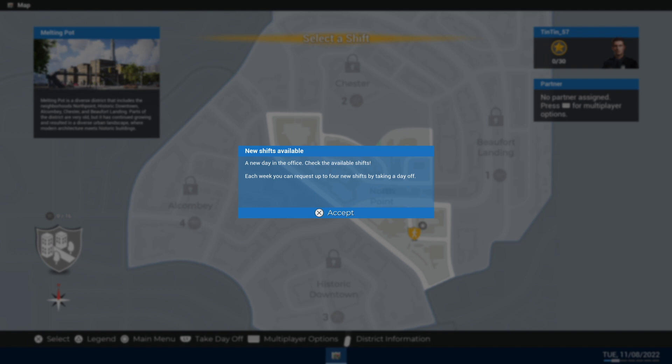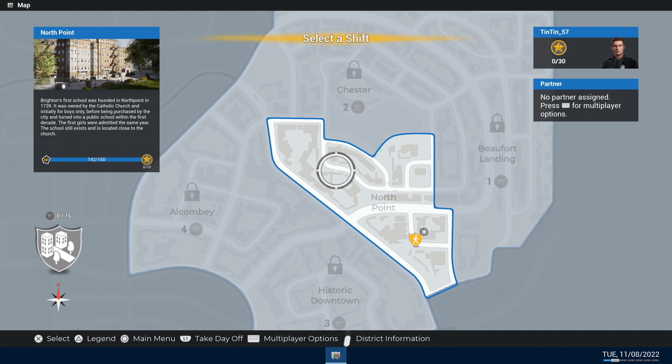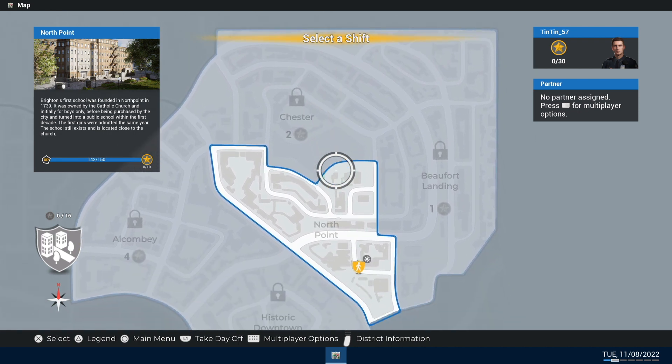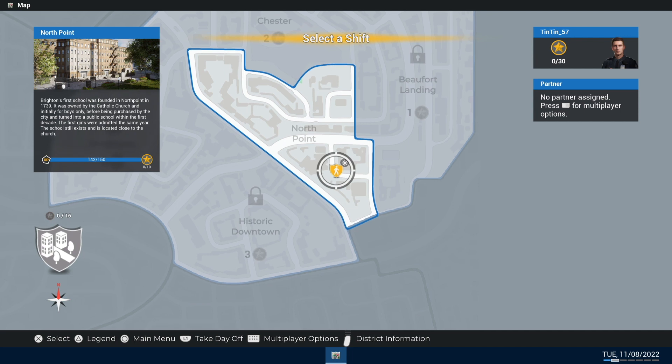It is available on all platforms but this is the PS5 version. There are new shifts available — a new day in the office. You can check the available shifts and each week you can request up to four new shifts by taking the day off. These are all the districts and some of them need unlocking as you go. We've just got North Point at the moment. What we need to do is unlock stars — I need to get to 150 XP to unlock that first star and I'm on 142, so not far away.